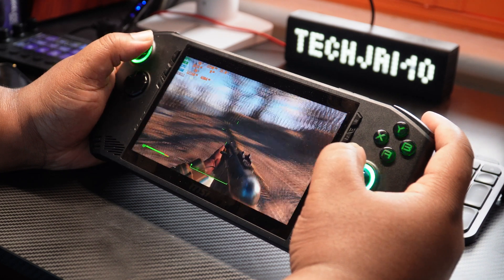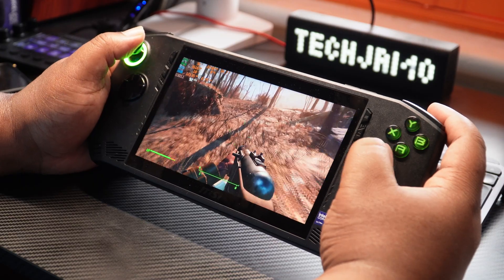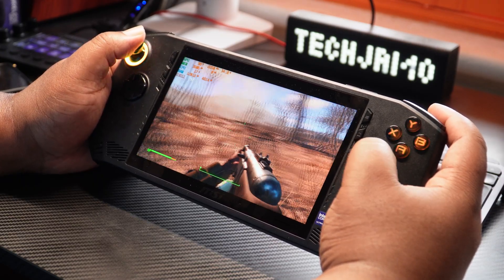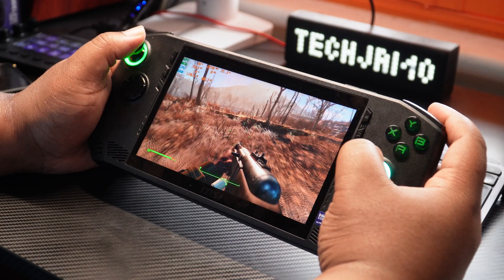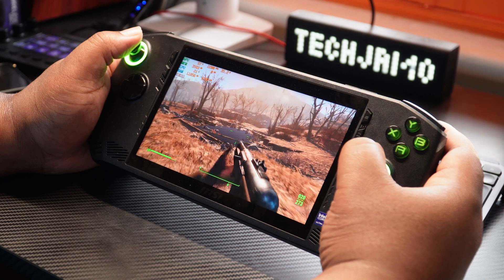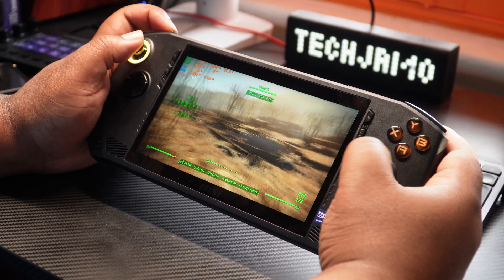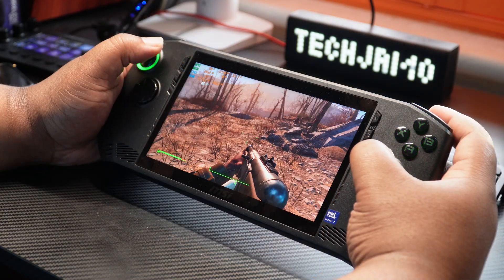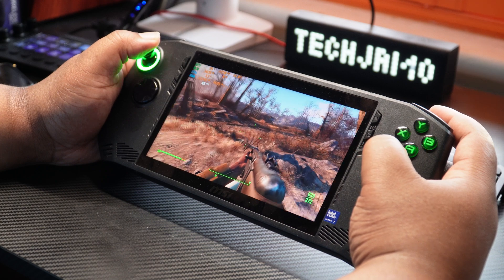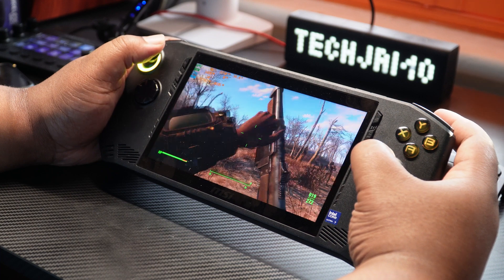Onto Fallout 4 from 2015, after all the updates that made it Steam Deck verified. We're looking at 85 frames per second and upwards at 1080p low settings with V-Sync off. Not the best I've seen on a handheld gaming console, especially on low settings considering Fallout 4 is such an old game. But it's alright, it's palatable. You can turn it up to super ultra settings at 1080p, but you're going to be looking at around 30 to 40 frames per second maximum.